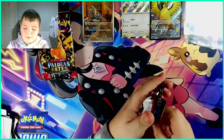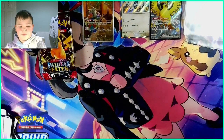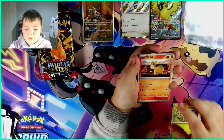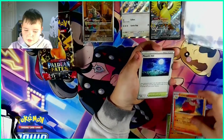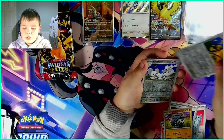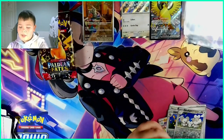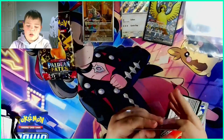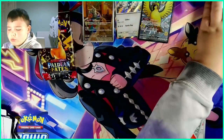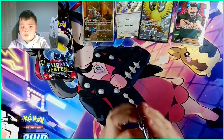Fifth pack. We have some Rare Candy, a Frigibax, a Pineco, a Numel, a Camrupt, a Moonlit Hill, a Dolphin, a Golden child, a Multithonger — oh my god — and a Judge Full Art! It is going very well today. Five packs and we already have two shinies and a Judge Full Art. Paldean Fates is definitely a great set.